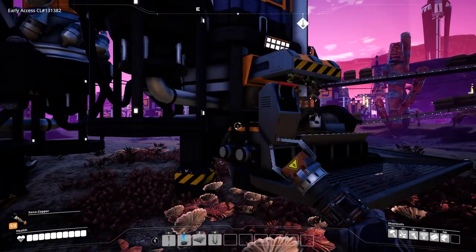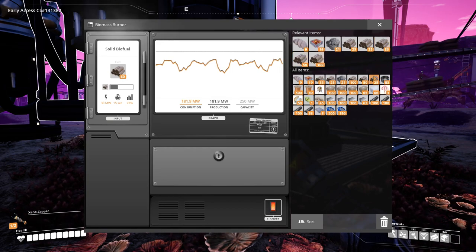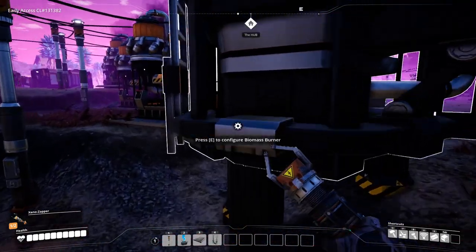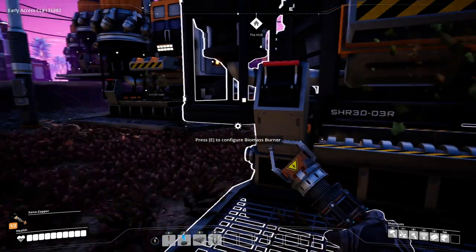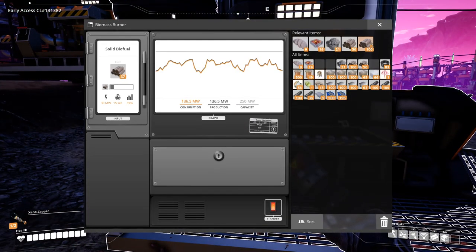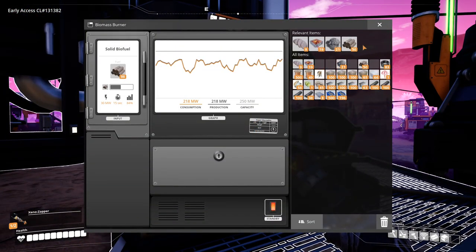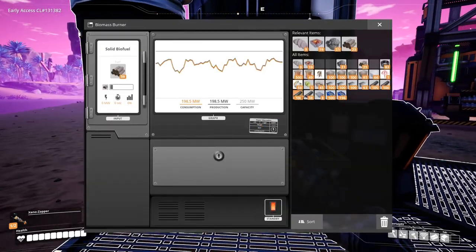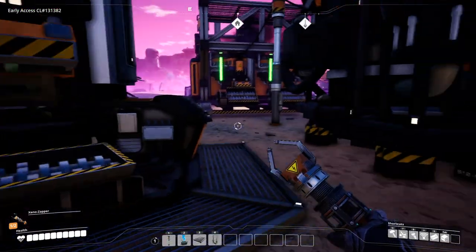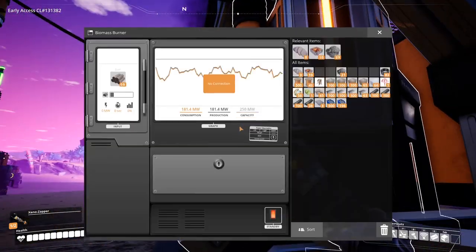Let's continue adding more fuel to this guy. 25 here. Put 33 in here. 25. 87. 8. 98. Let's do 25s now. 60, 60, 60. Okay, so we're good for power.